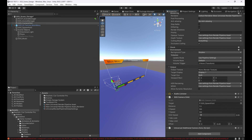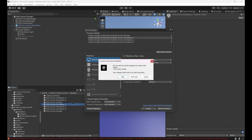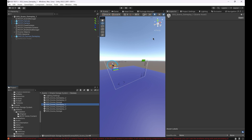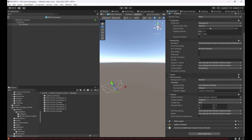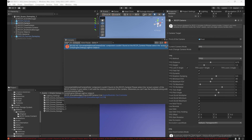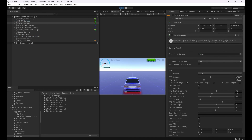If you're going to use post-processing effects, make sure your cameras in the scene have this option enabled. Everything seems to be working perfectly fine.